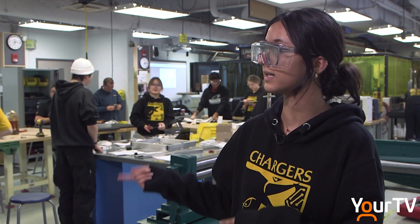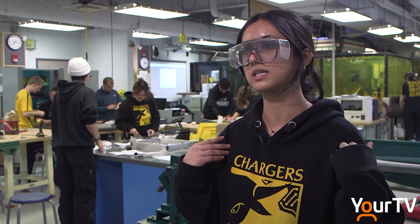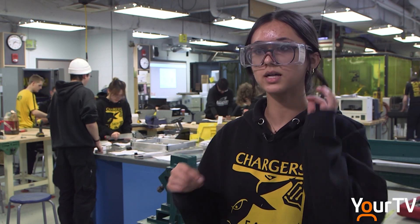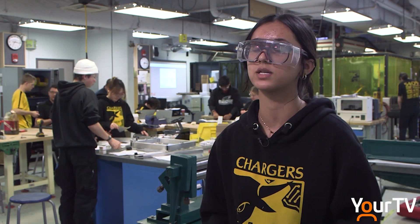For conventional tools, they have things like a lathe, bending, and plasma cutter. The plasma cutter makes bigger pieces faster and quicker than CNC can — it's more for rough cuts. And for the lathe, they make axles, head shafts, and smaller components that go on the robot.